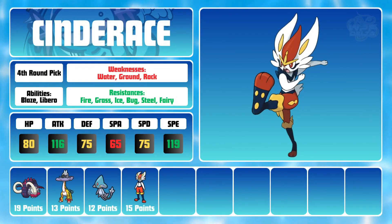Cinderace is one of the most powerful starter Pokemon due to its top-notch 119 speed and access to its Libero ability, which can provide me with a STAB bonus on my first attack any time Cinderace enters the field.